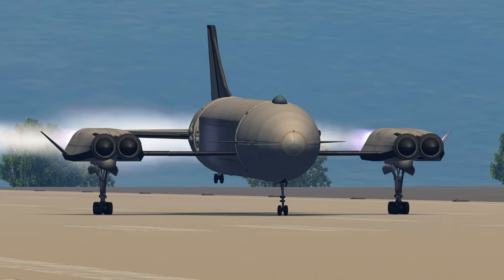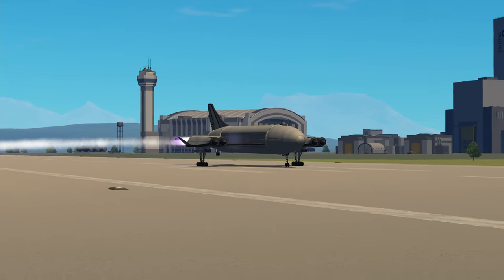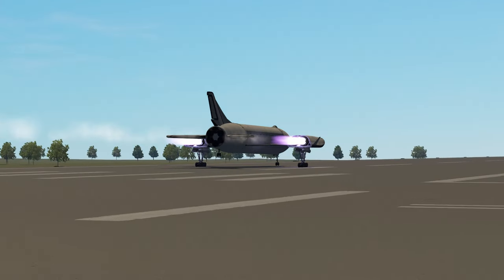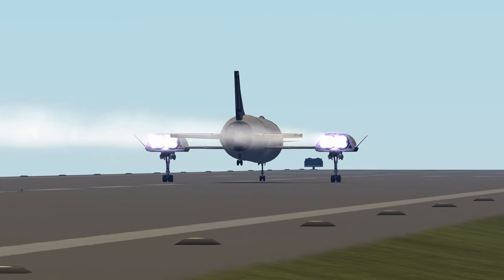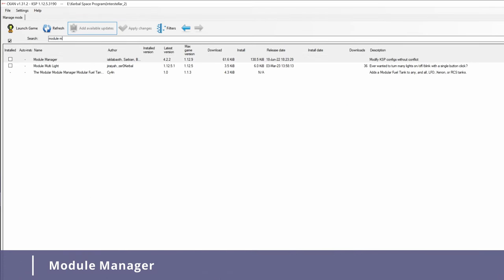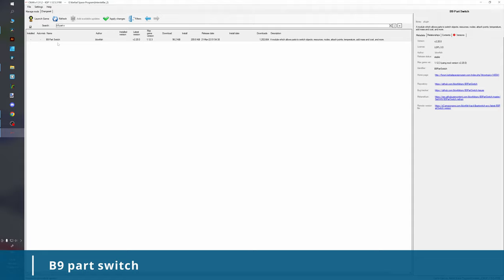With CKAN installed, we need to install essential modding libraries. These are modules that many other mods require to function. CKAN can automatically install mod dependencies. Nevertheless, manually installing these essentials makes your KSP build more flexible. Type the following mod names into the CKAN search window and place a check mark. Module Manager — this module loads mods into the game. B9 Part Switch — allows for fuel and resource switches for the majority of modded fuel tanks and part expansions.